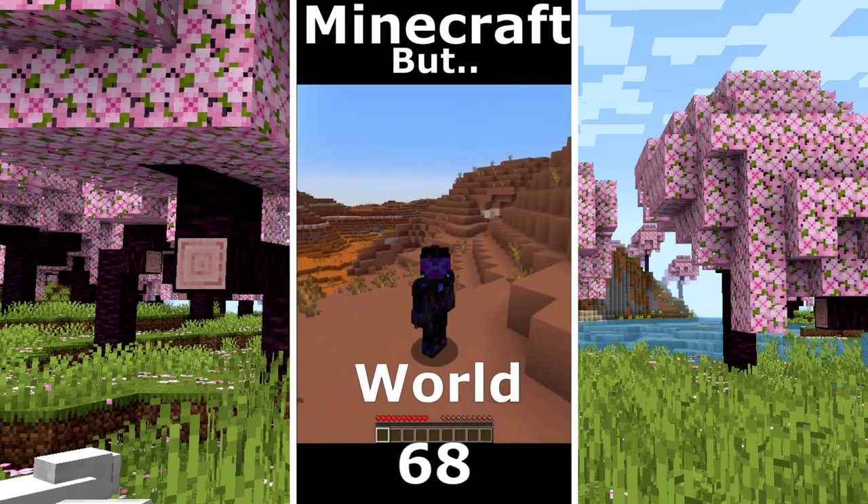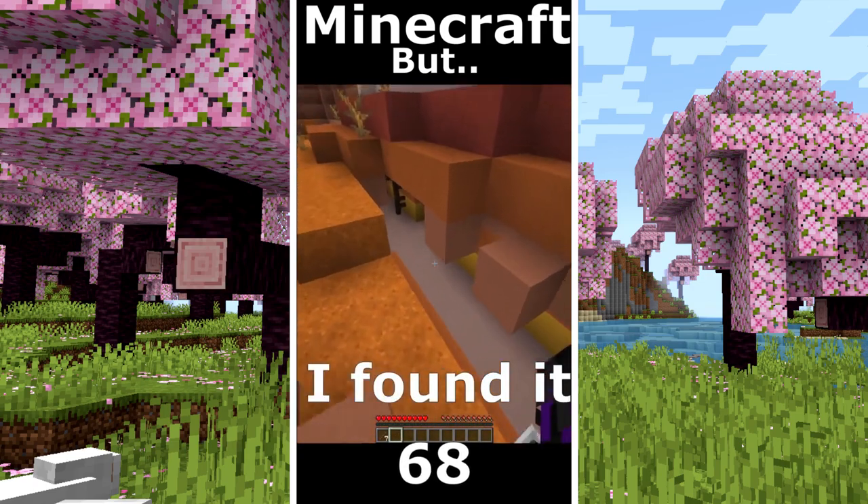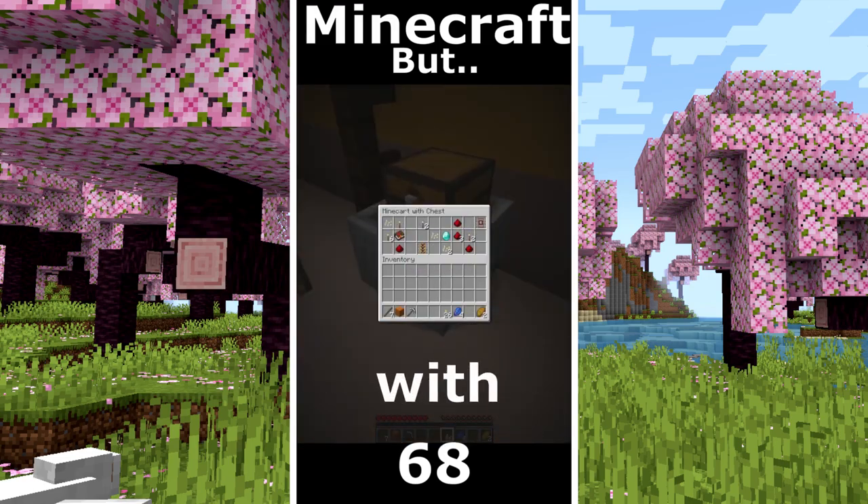Minecraft but only mesa world. I took some sticks. My strategy is to find a mineshaft. I found it. Minecart with chest but no diamonds. Another one with a good pickaxe. Another one with diamonds.